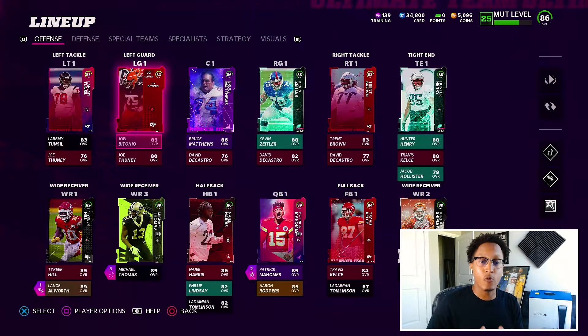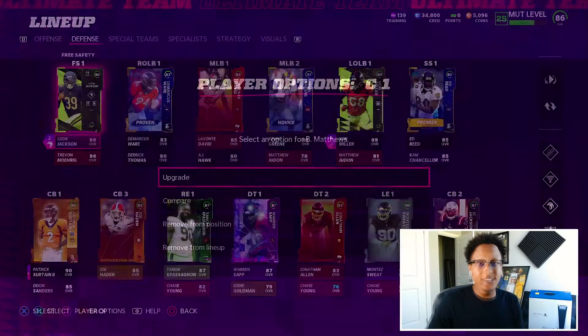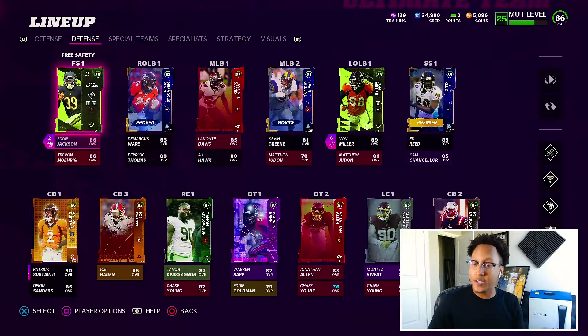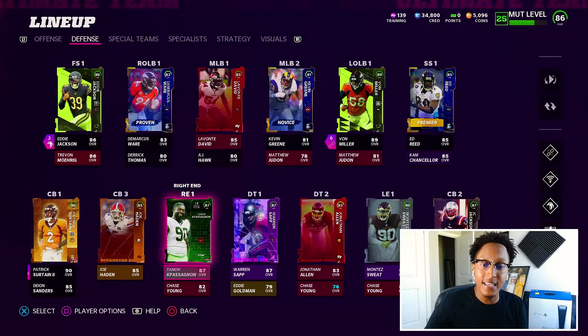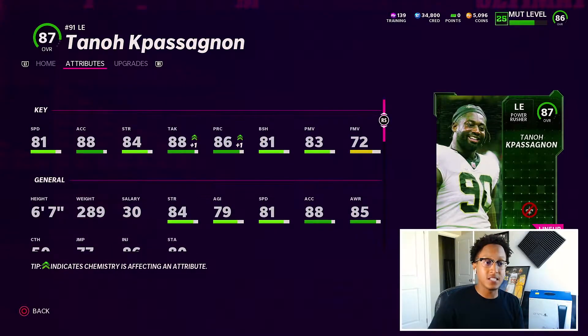Let's give you guys a little lineup update. Nothing's really changed for the offense except for a new center in Bruce Matthews. The defense is where I really took a huge overhaul — you guys already know Patrick Surtain's been added to the lineup. We also brought in Tanyan Pastagnan — I don't know how to say this guy's name — I actually got this card from completing the Team of the Week solo challenges. You get the choice between him or Kyler Murray at 87 overall.